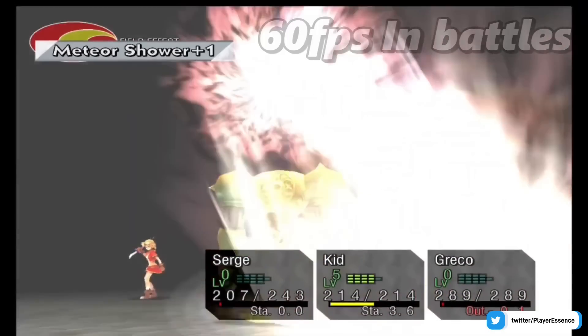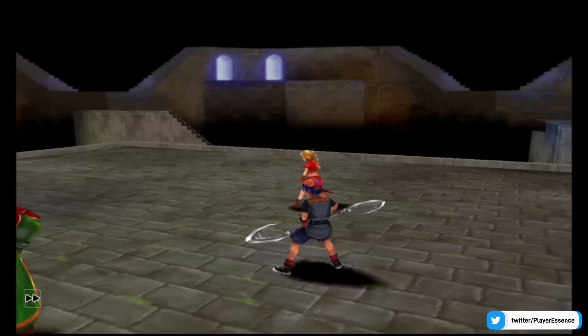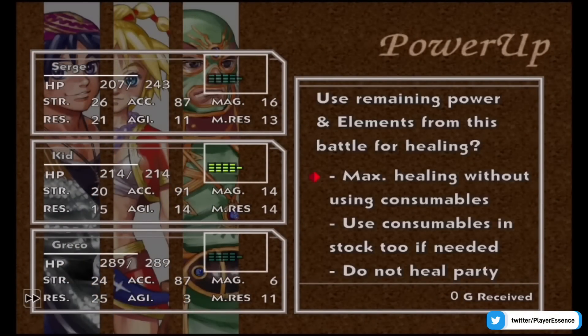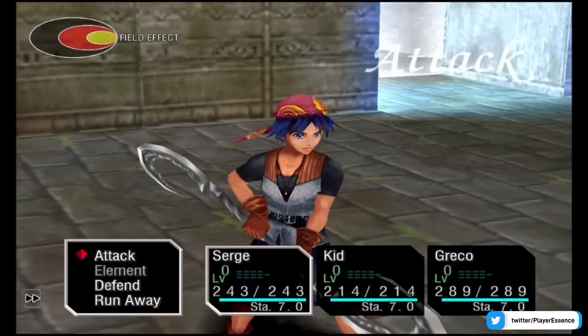The update improves the frame rate all the way to 60 frames per second, even on the Nintendo Switch version, with one exception: the final battle on Switch remains at 30 frames per second. But pretty much the whole game is at 60fps now. There are also quality of life updates for the growth system for Pip and other minor bug fixes.